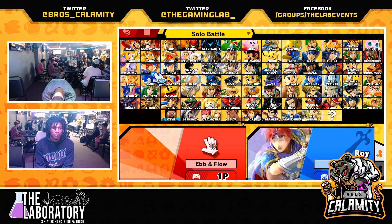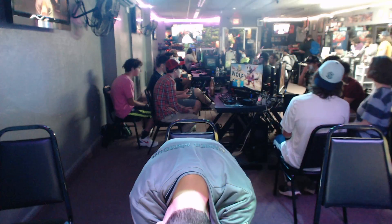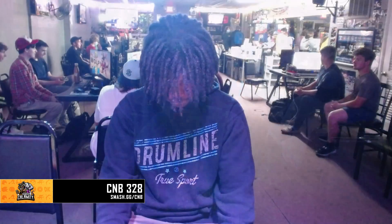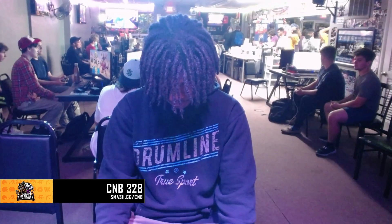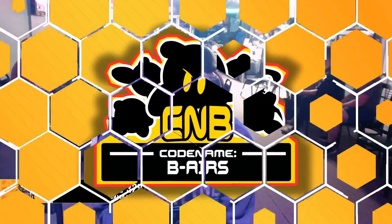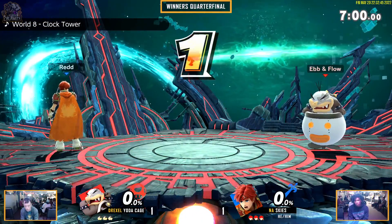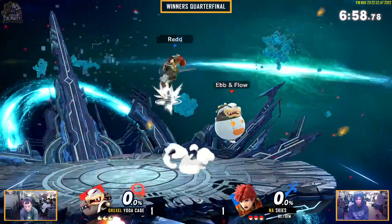1-1 for sure. Yoda Cage taking a little bit of time to reflect here, taking his sweet time. I thought he passed out. He's still breathing — he's just so bored. Like, oh, I have to play Roy again. We have paramedics on standby in case of emergency. Yoda Cage pass out. Monkey Ball music coming out.